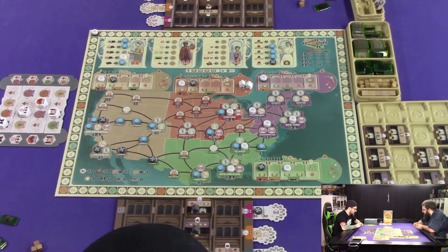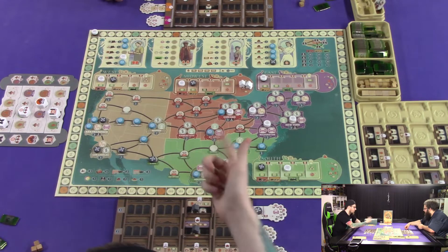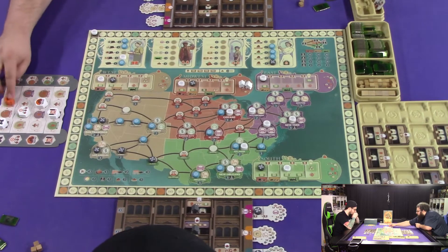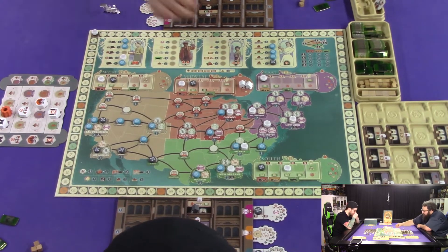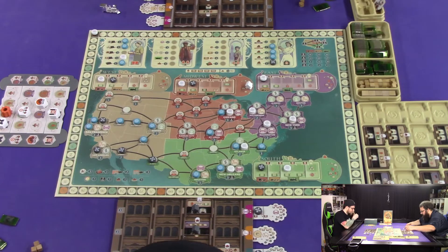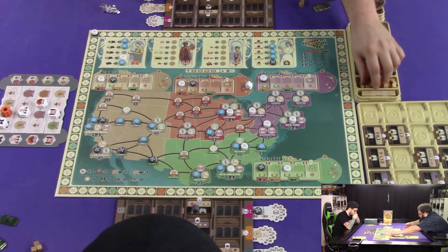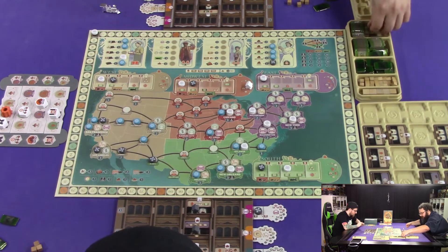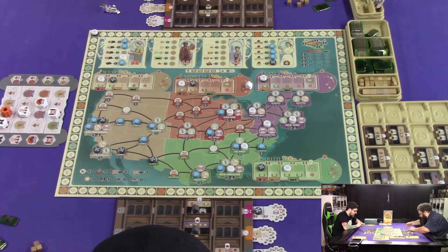I'm going to do this guy, so I'm gonna pay my three dollars. Honestly I think it makes the most sense to do two cubes to go to Chicago. All right, that was unfortunate. Because I see your problem — what I want to do is I want to do research before I go to the Midwest. I have to move people first. That was my dilemma too — I didn't want you to pull off the Midwest.